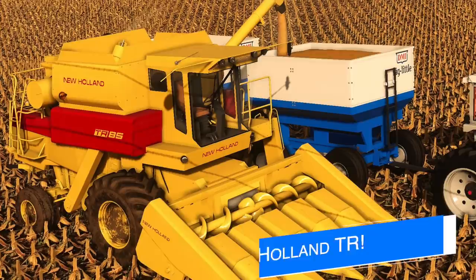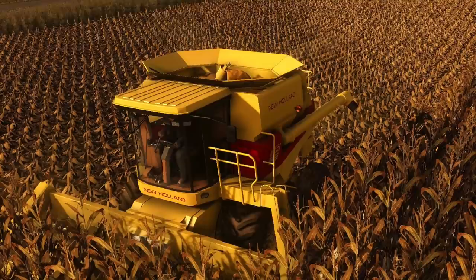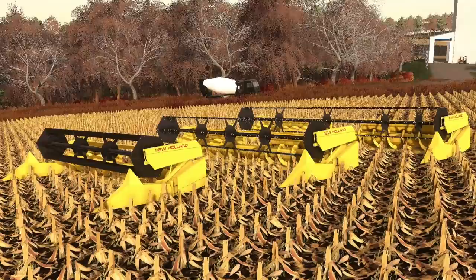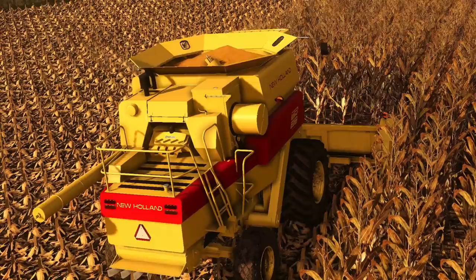Tired Iron Modding have officially released their New Holland TR5 and 6 Series Combine to PC and Mac players over on their Facebook page. This is a mod that we've been following for some time now — it is finally here. Included with the pack is the TR85, 95, 86, and 96, as well as 6-row and 8-row headers, and grain heads at 20, 25, and 30 feet. There's also animated sides, foldable extensions, dynamic hoses on the combine, animated belts, change pulleys and gears, as well as dashboard lights, animated levers, and digital readouts. This is the largest project that Tired Iron Modding have attempted, and I would have to say they have killed it. Congratulations.